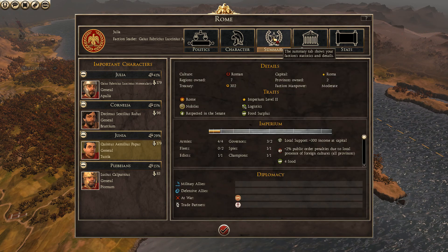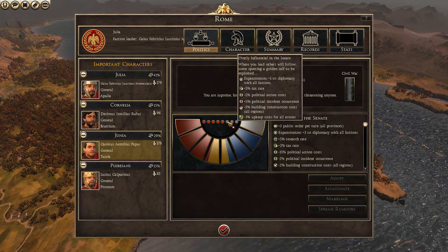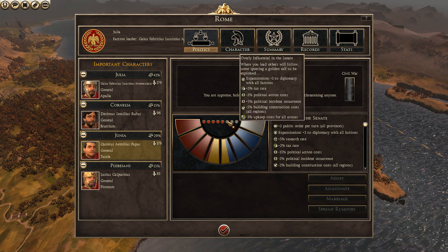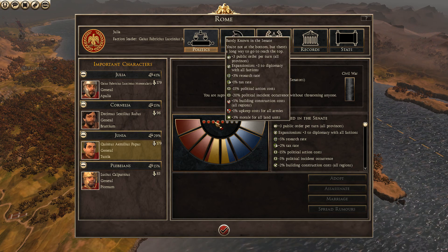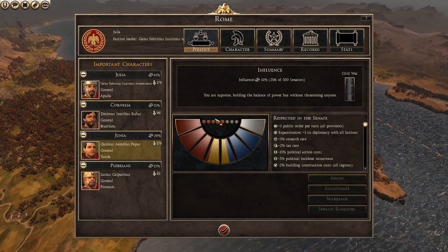At the moment the summary says I'm respected — I've got lots of extra cash, minus upkeep, plus three public order, plus three to diplomacy. But it's a bit too high. If I go to the senate you can see more and more negatives appearing. The range you want to stay in is respected and balanced, and possibly barely known — you want to stay in that range.